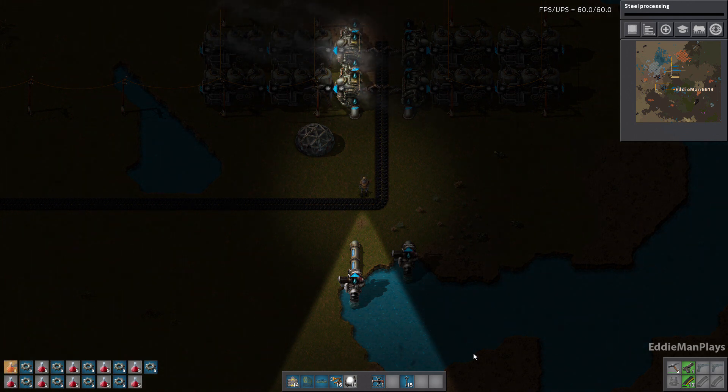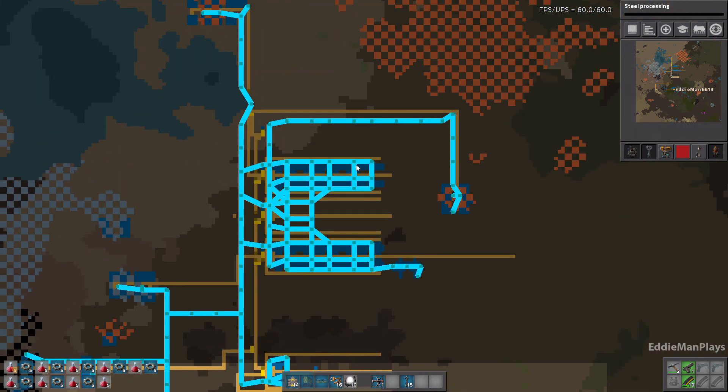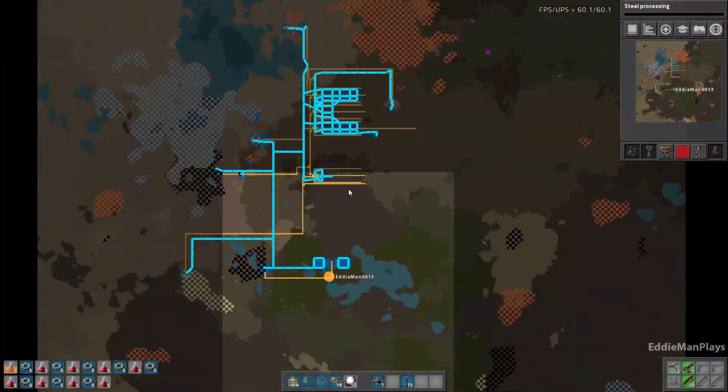Hey guys, welcome back to Factorio. This is Eddie Man's Quest for 20 Million Electronic Circuits, episode number three. In the last episode we went ahead and got some copper smelting online.